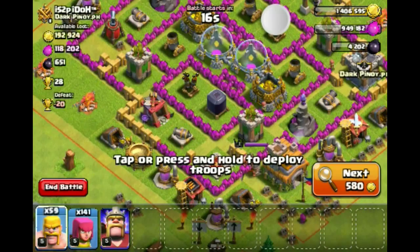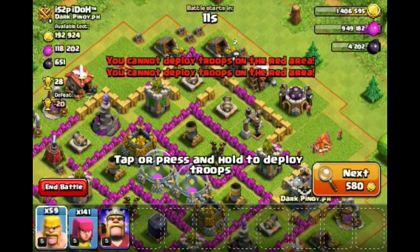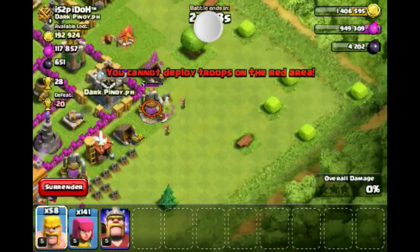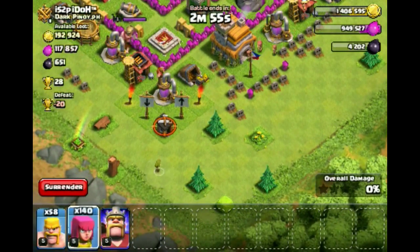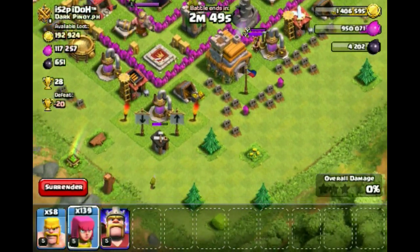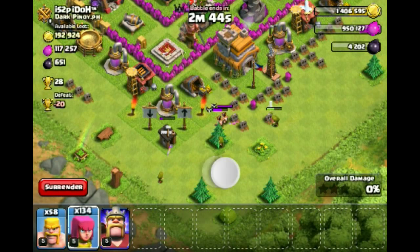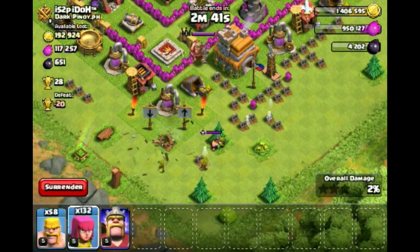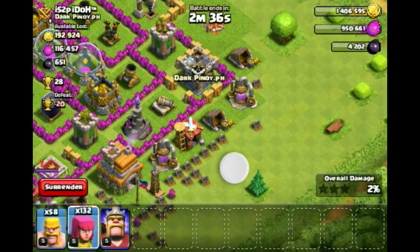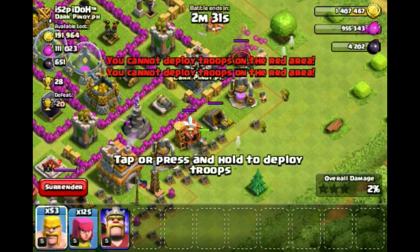So, where do I start? Most of it seems to be in the collectors though. There might be some gold in the storages. I'll start from here — I'll take out these collectors, drop some of them on the town hall. There are lots of outside buildings here, and I don't think there are Teslas since there is only one space, although there might be bombs or spring traps. Here come the clan castle troops — two solitary level 6 barbarians, not a problem at all. I think I'm going to take out all the storages and then go for that top left gold storage, and that way I should get most of the loot.